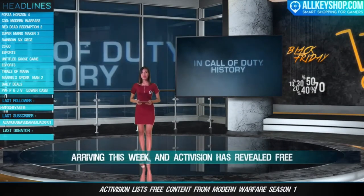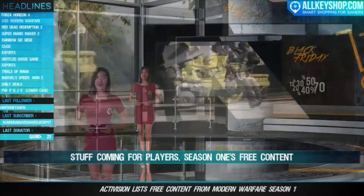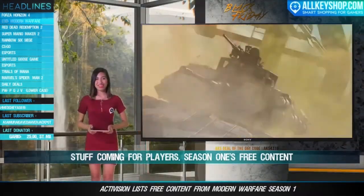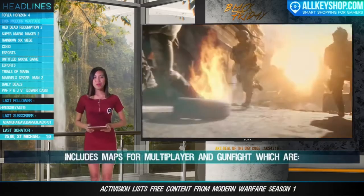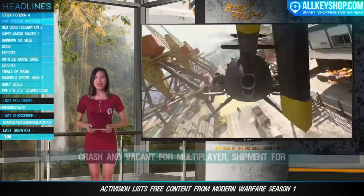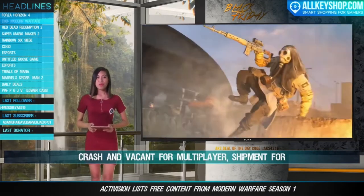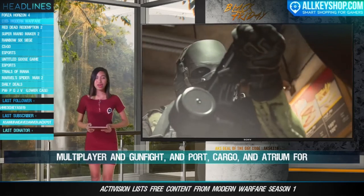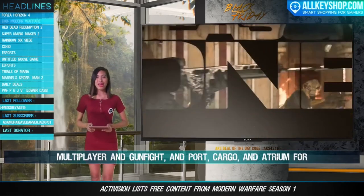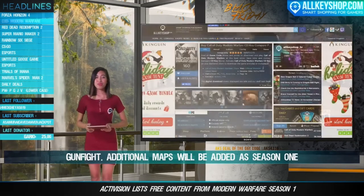Call of Duty Modern Warfare Season 1 content is arriving this week and Activision has revealed free content coming for players. Season 1's free content includes maps for multiplayer and Gunfight: Crash and Vacant for multiplayer, Shipment for multiplayer and Gunfight, and Port, Cargo, and Atrium for Gunfight. Additional maps will be added as Season 1 progresses.